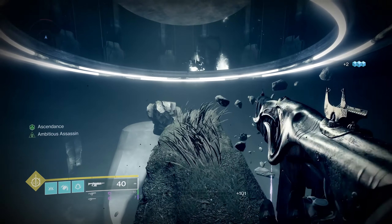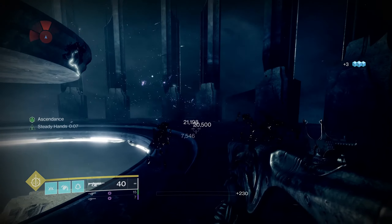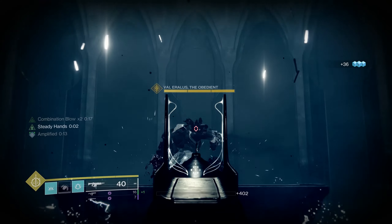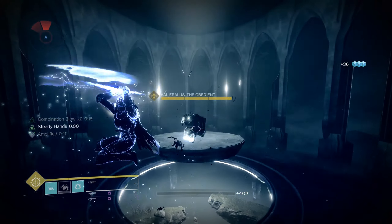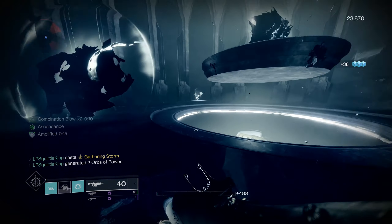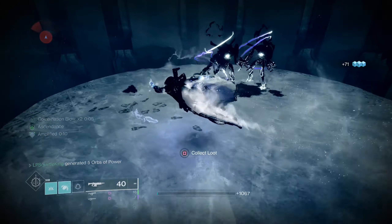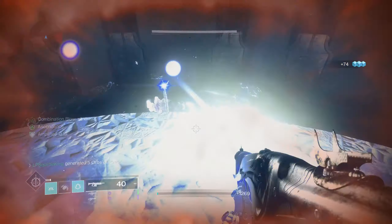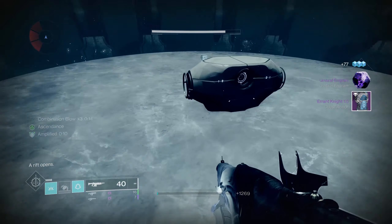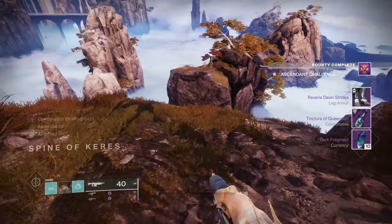Get all the way up to the middle platform — before you even get up here, thralls are going to spawn in. You can kill them, but they're not required; they're just there to distract you. The real thing you're after is what's on top of the center platform: a giant taken phalanx. It's good to have your super available for these challenges at all times because they make your job so much easier. Once he's dead, grab your chest — and Ascendant Challenge complete. We only have one left to do.